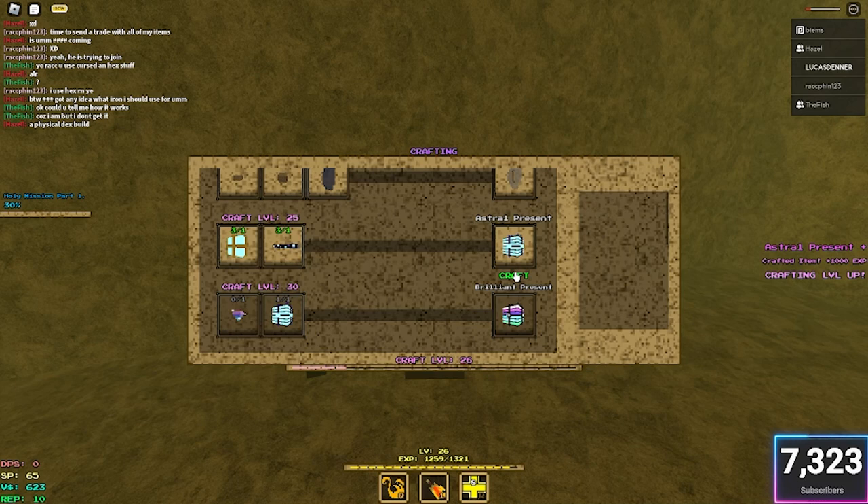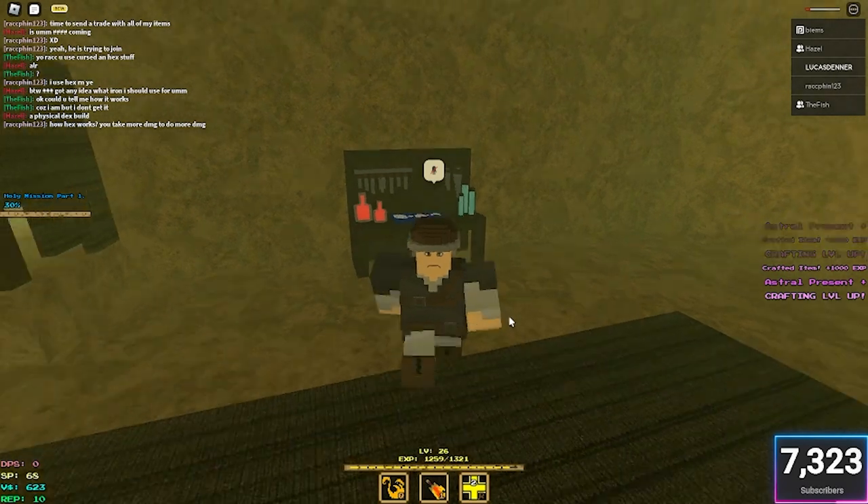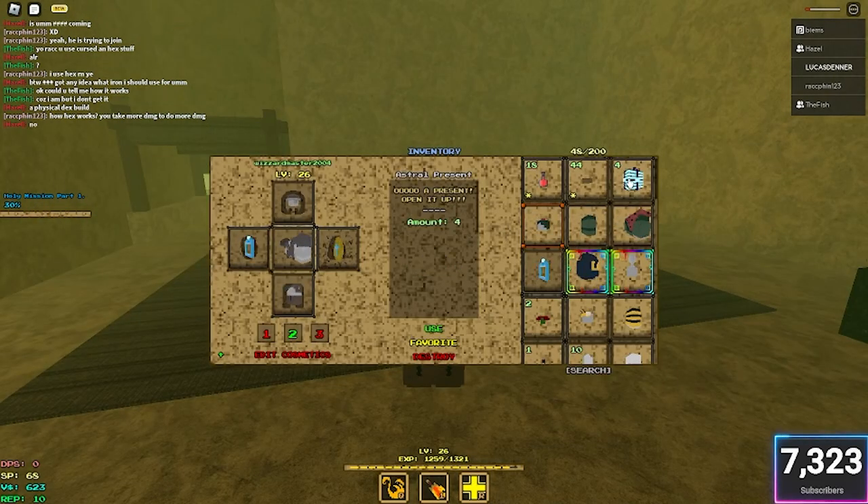There you go — one crafting level per Astral Present. Look at that, almost already at craft level 30. We have four Astral Presents!